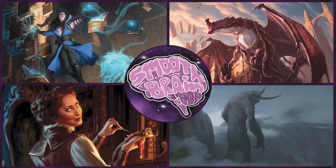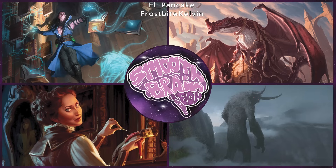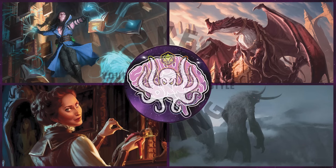We're about to hop right into the game, but before that, go give us a like, subscribe, and ring the notification bell so you don't miss any of our new content. We have links to our social media, public Discord server, deck lists, and our Patreon in the description. We're partnered with Dragon Shield — check out our affiliate link in the description. If you're looking to pick up any sleeves, deck boxes, or playmats, use code SMOOTH5 at checkout for 5% off your order. We are also partnered with Ink Gaming; our affiliate link is also in the description if you're looking to make any custom playmats.